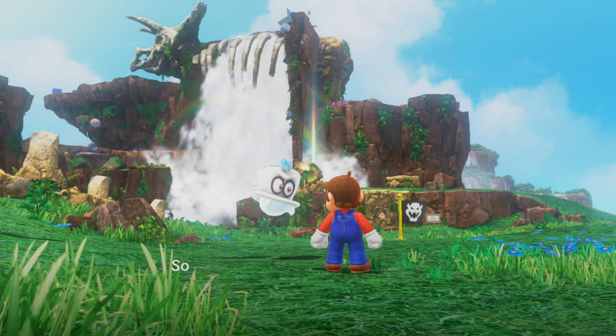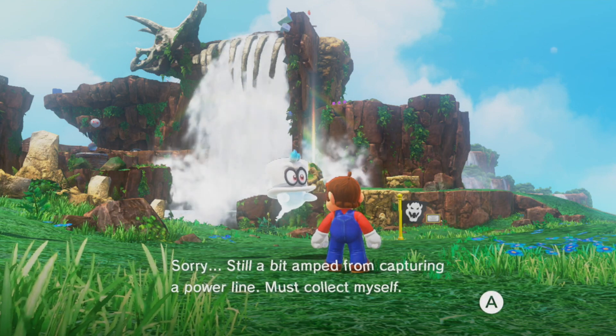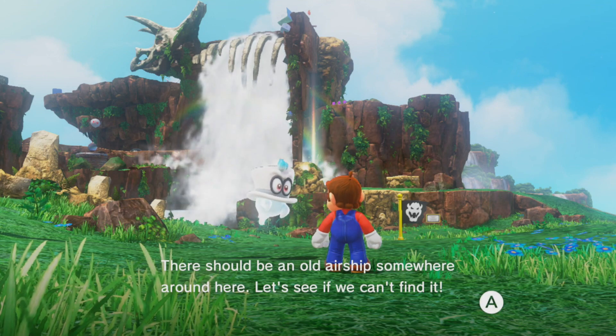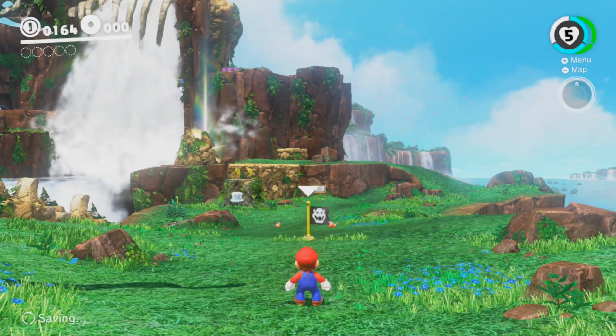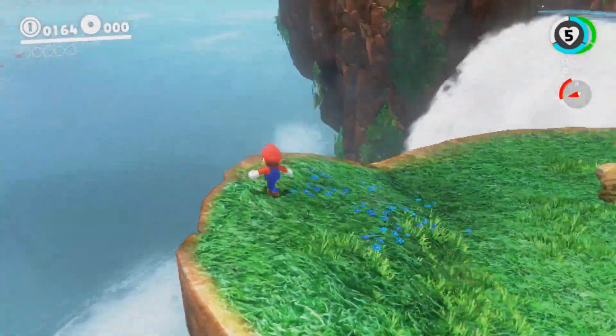And we made it to the Cascade Kingdom. Sorry, still a bit amped up from capturing a power line. Must collect myself. There should be an old airship somewhere around here. Let's see if we can't find it. Hey everybody, it's Stone here, and welcome to the second episode of Let's Play Super Mario Odyssey.